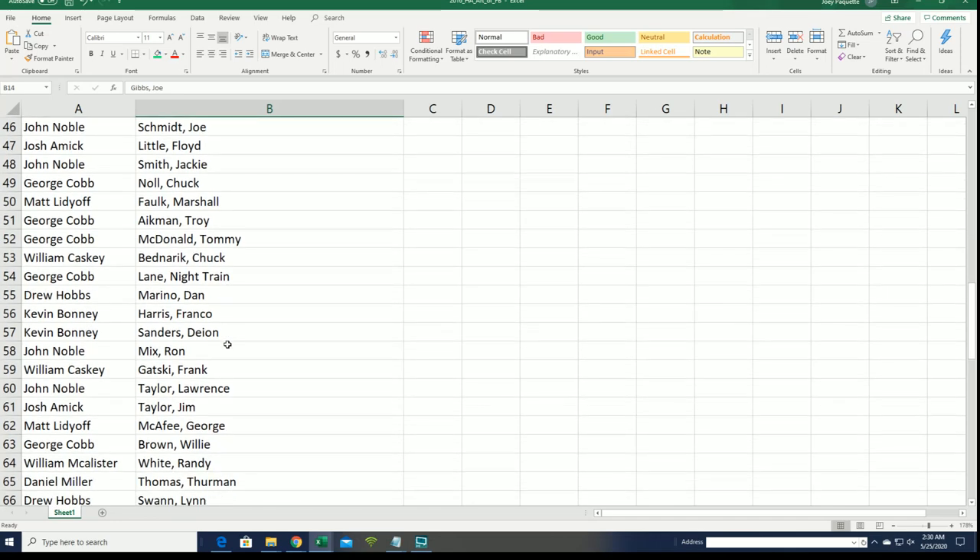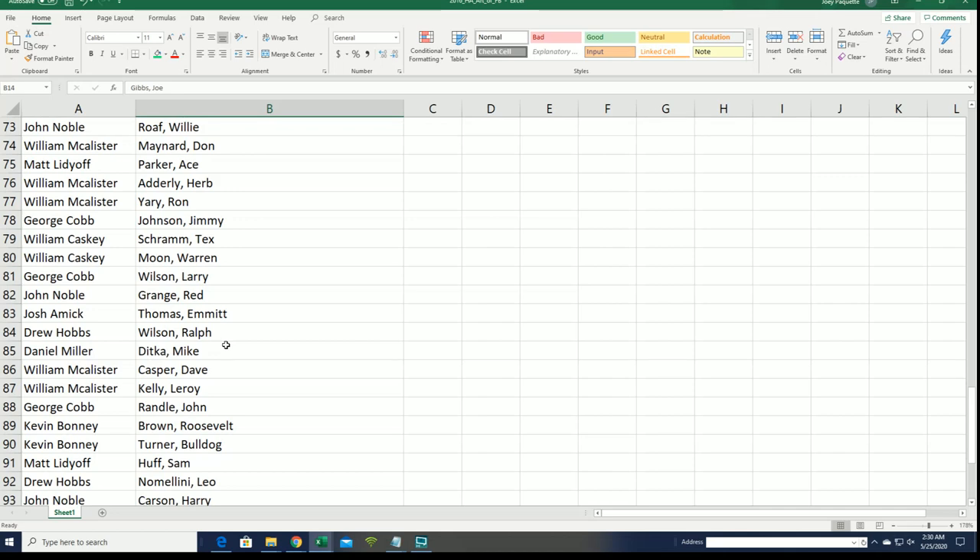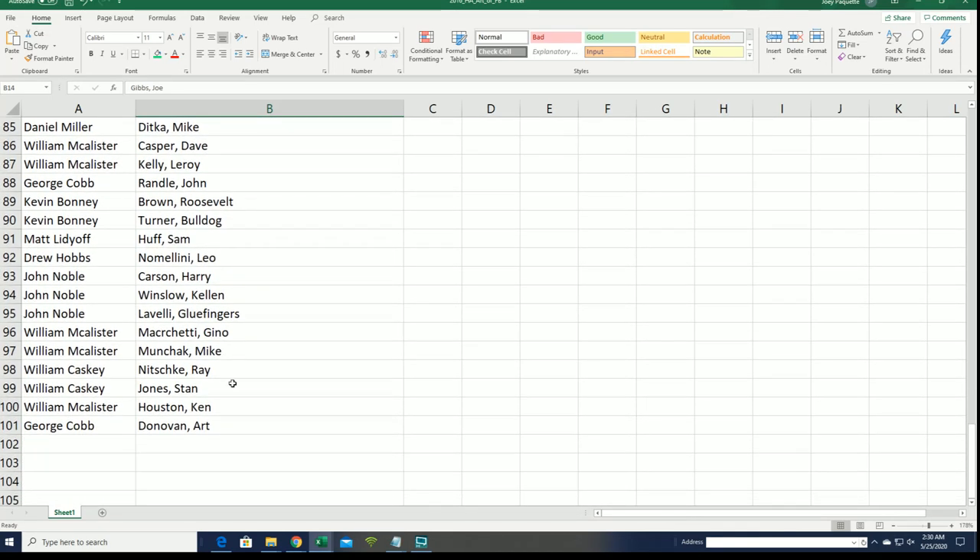Some of these can be short prints and stuff. Check the checklist out to see if your hit's a short print — at the end of the break I'll show you where to check that.